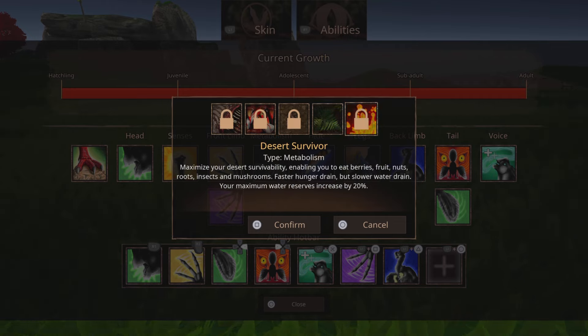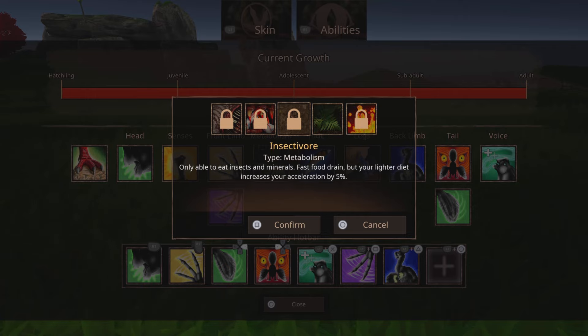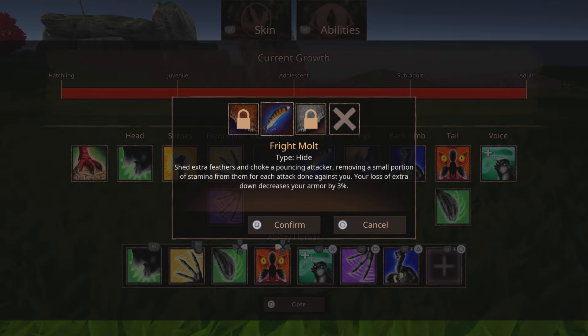This is kind of hard to choose. You can either choose the normal herbivore one, or you can choose the opposite — the one with the bone break icon. Choose that or the herbivore.